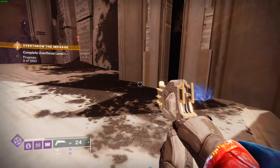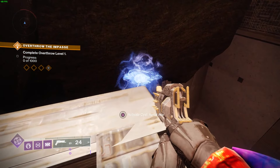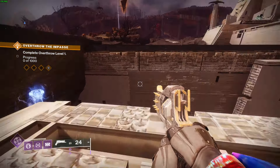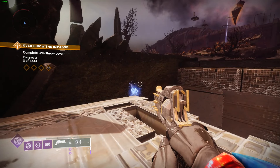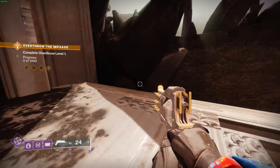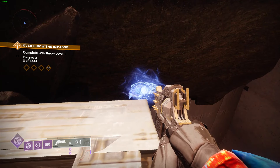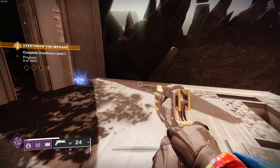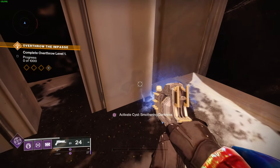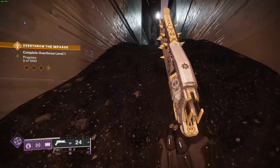Now let me show you where the Impasse one is. Once you land in the Impasse, just follow where I go. Once you get to this part, you'll see the bird is sitting on the corner over here — you could easily miss it, but the bird to change the cyst is going to be right over here. Once you activate it, the bird should change locations and now it's just going to be right here behind me.